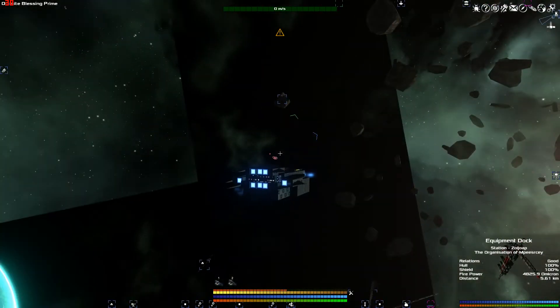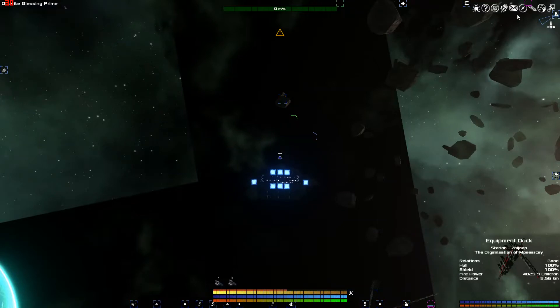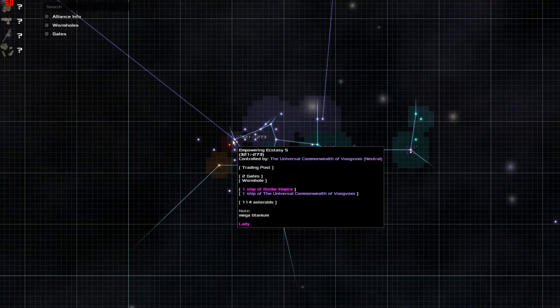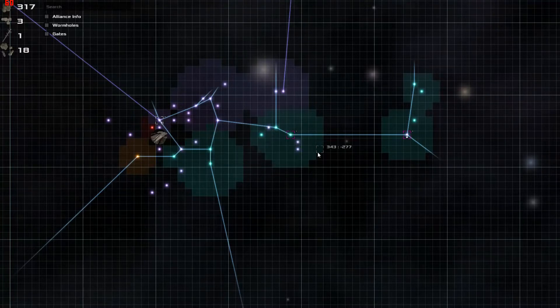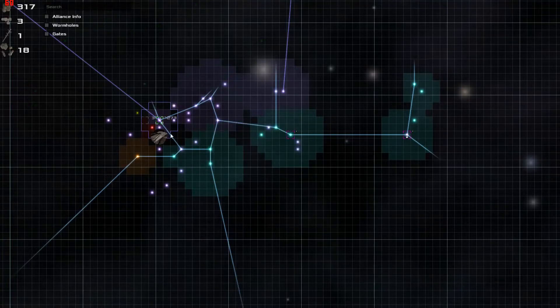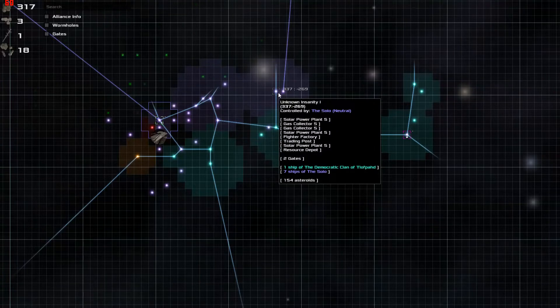Hey ladies and gents, we are back with some Avorion and we are looking at the raw mining and raw salvage automated part of this game. If you're playing under normal level you can get away by simply using the drops of weapons and all that kind of stuff to get inside the barrier. Once you get above normal though, you're really going to have to start worrying about building turrets and getting better weapons.